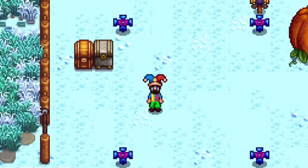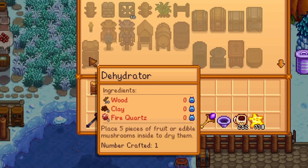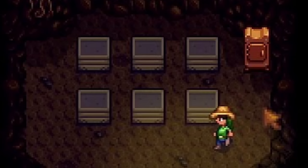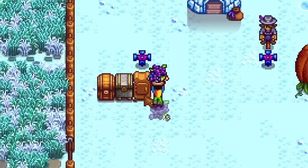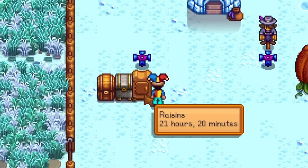Next on the list is the dehydrator. Pierre will sell this recipe for 10,000 gold, and an awesome thing is that if you choose the mushroom cave you will actually get one of these for free inside the cave. You can place five pieces of fruit or edible mushroom in here to dry, and if you place five grapes you can also create a new product — raisins.